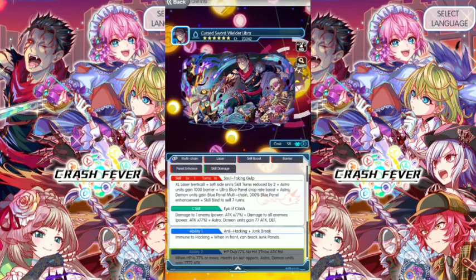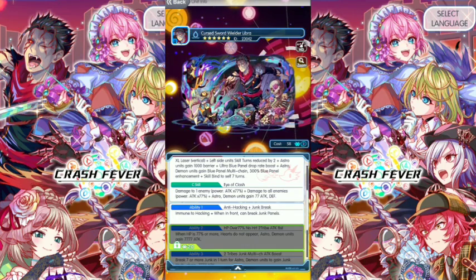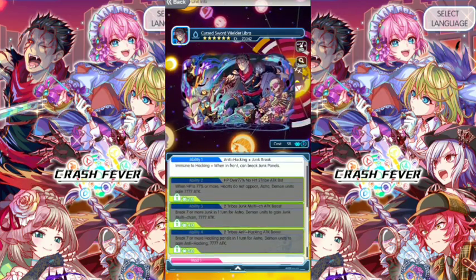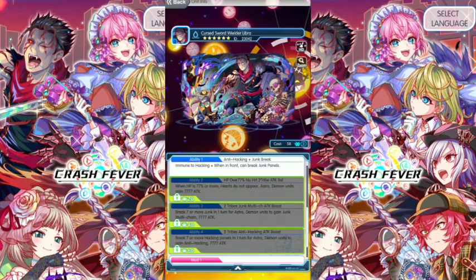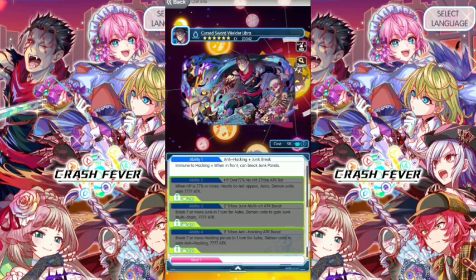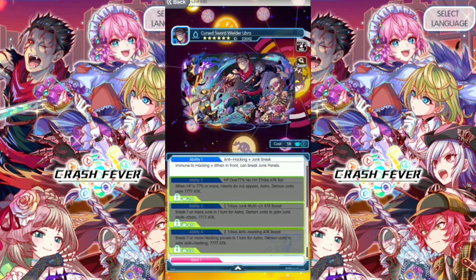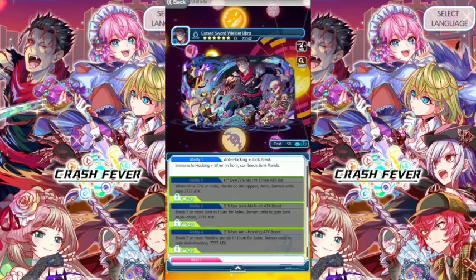C skills: Eye of Clash — damage to one enemy, power attack times 77%. Damage to all enemies, power attack times 77%. Astro Demon units gain 77 attack and defense. Ability one: anti-hacking, jump break. Ability two: when HP is 77% or more, hearts do not appear, Astro Demon units gain 7,777 attack. Ability three: break seven or more junk in one turn for Astro Demon units to gain junk multi-chain 7,777 attack. Ability four: break seven or more hacking panels in one turn for Astro Demon units to gain anti-hacking.